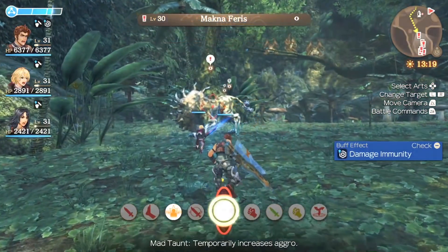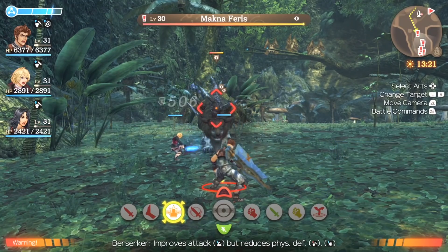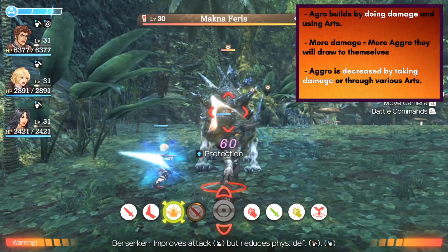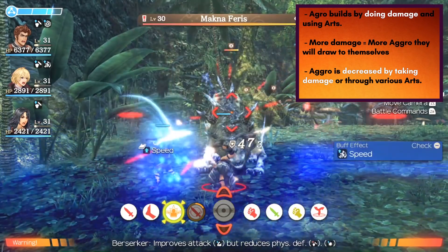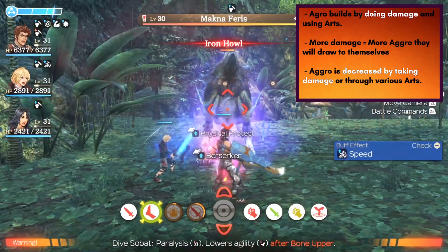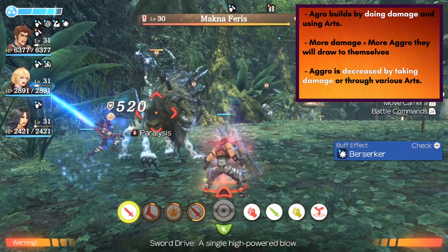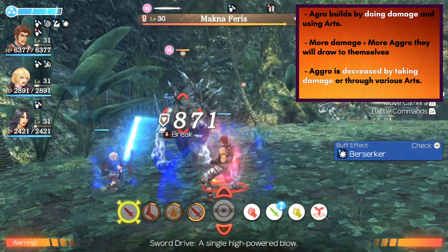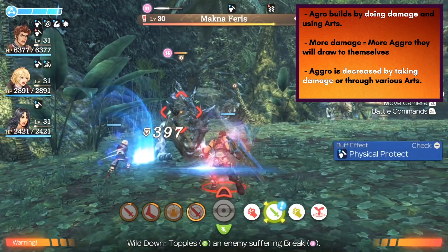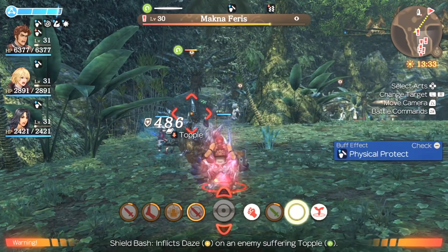Let's first go over aggro, because I feel like that's one of the biggest hurdles for newer players to adjust to. Aggro builds by causing damage and using various arts, and the more damage that a character does, the more aggro they're going to generate. Conversely, aggro is decreased as you take damage or use arts that can decrease it, like Shulk's Shadow Eye, for instance.